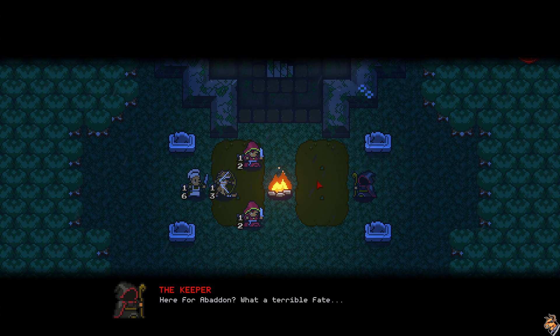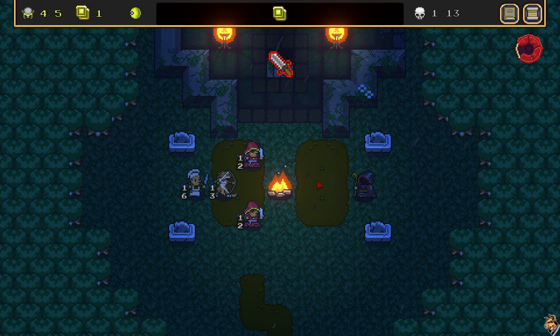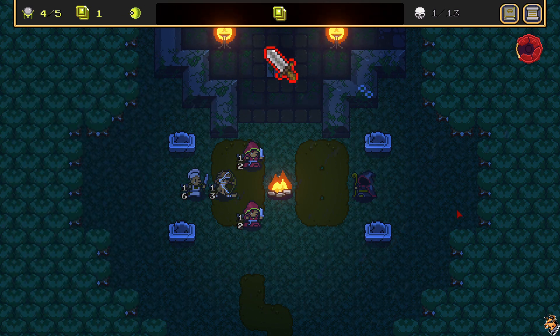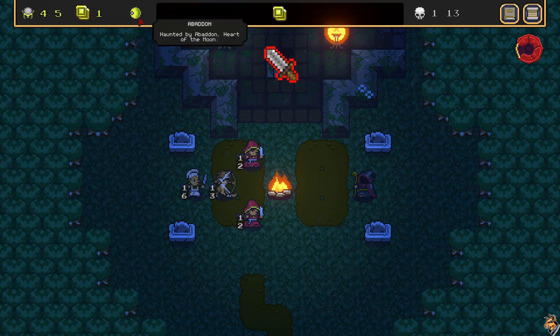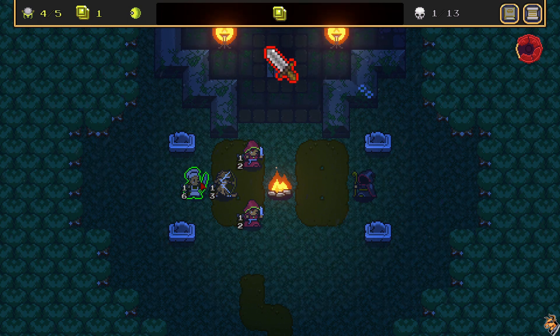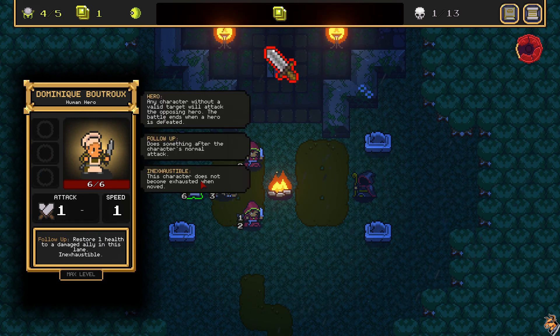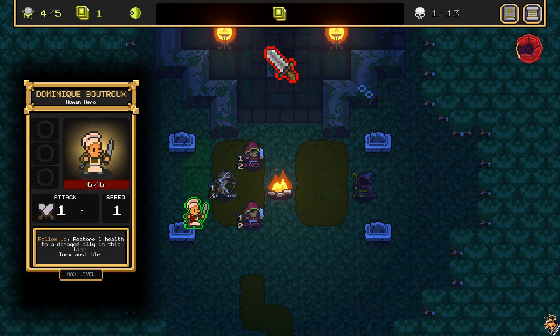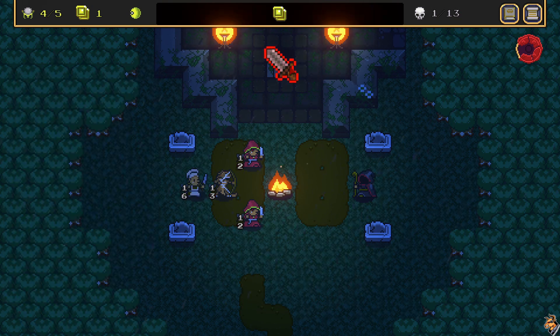Oh, I hate this character. So when an ally dies, gain two power — if I do a summon build, that might be useful. I have the counterfeit coins, which are two less gold for characters at my campfires. And Dominique will, as his follow-up move, restore health and is inexhaustible, which means that he does not have movement sickness. So let's go ahead and get this run going.